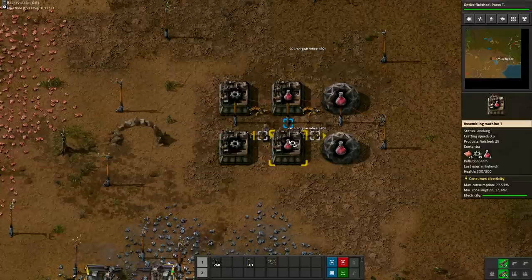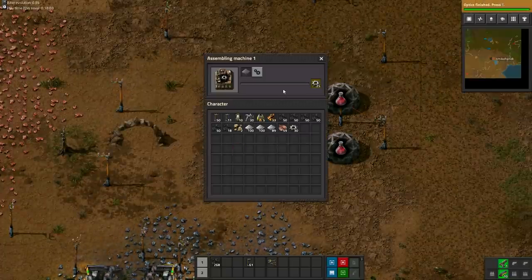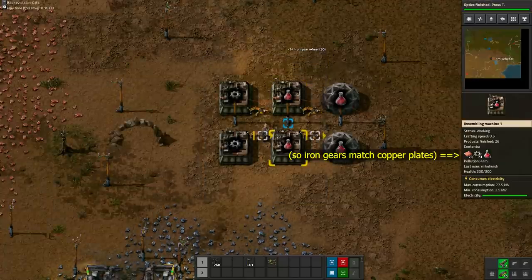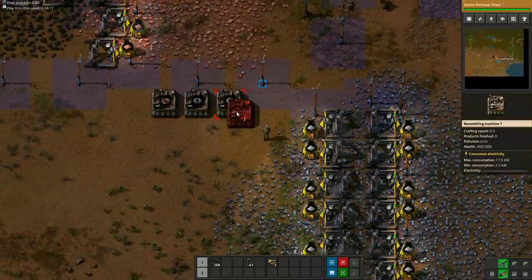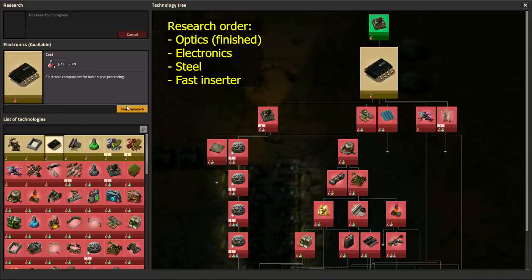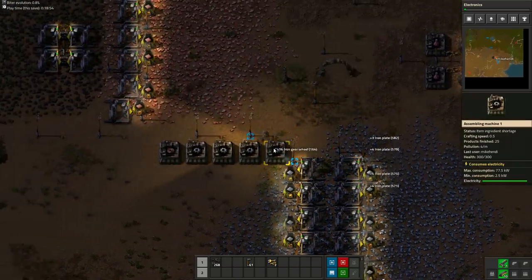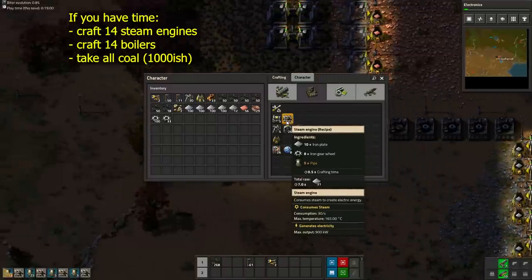Now that we have iron gears in our inventory, the iron gear assemblers are no longer needed — but make sure to transfer the iron gears to the red science assemblers. We can then deconstruct these and add them to our personal assembly area: four assembly machines for iron gears and one for copper wires. Regularly check if the pollution cloud is already reaching enemy nests.